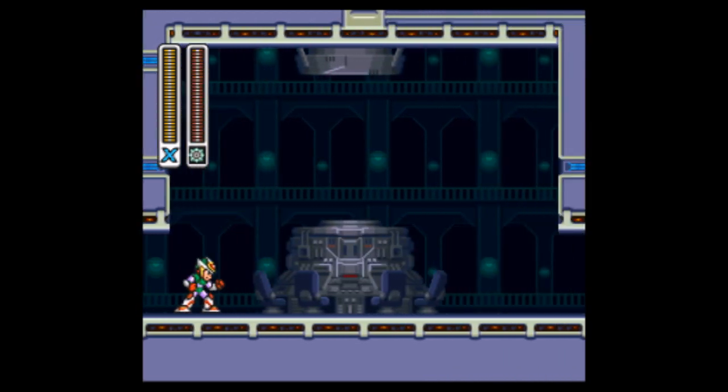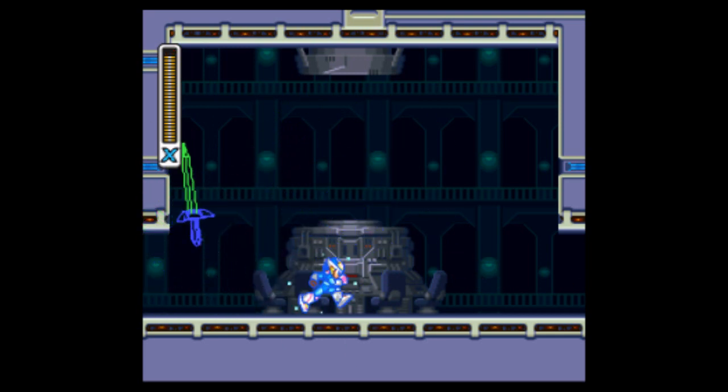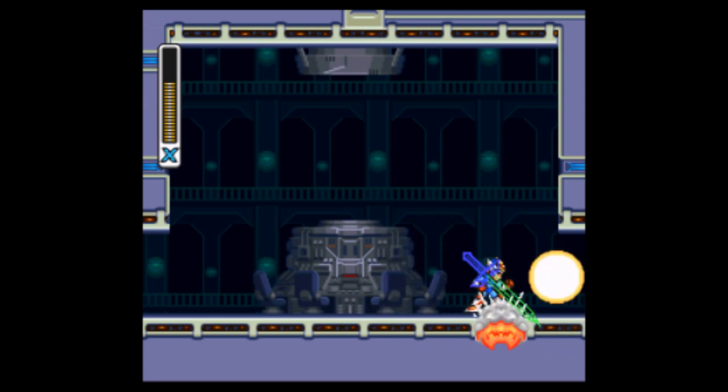That jump will take a couple of tries to practice. Now we're fighting the sword — it's not really too difficult but kind of annoying. Just keep shooting the blue part. It's kind of weird, you've got to shoot the handle to kill the sword in that green part, and it's dead.